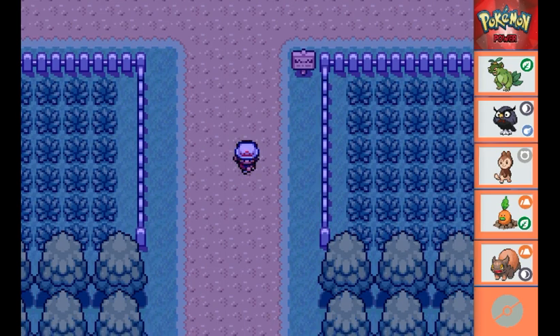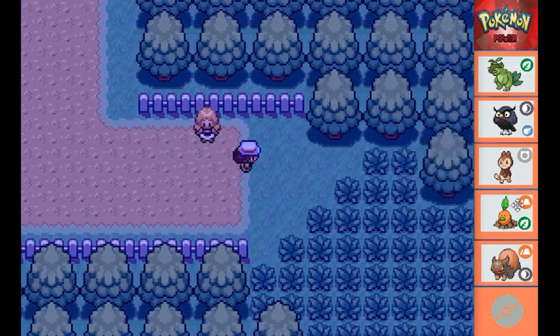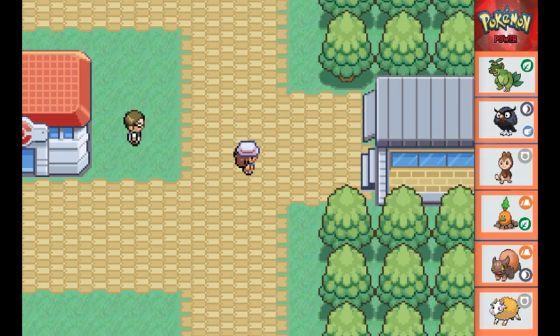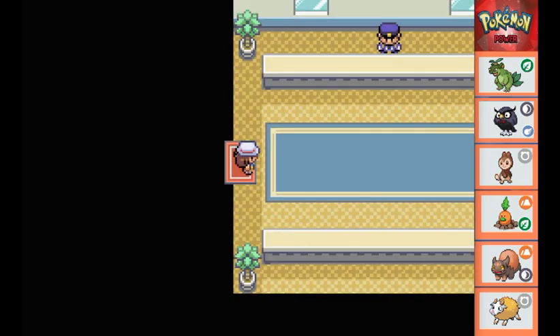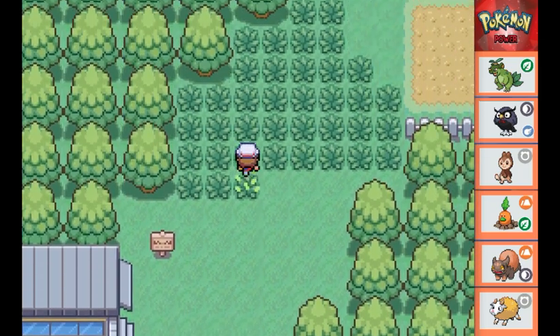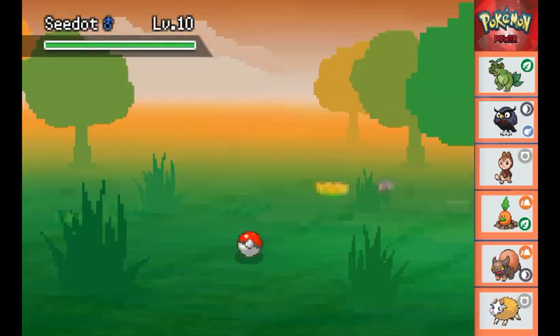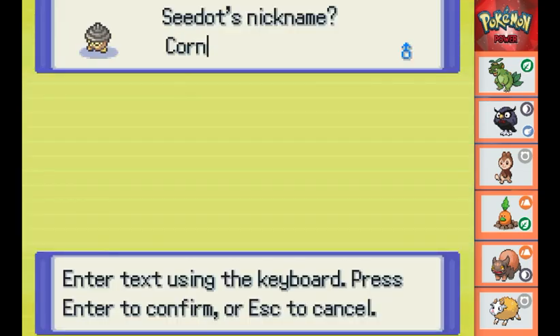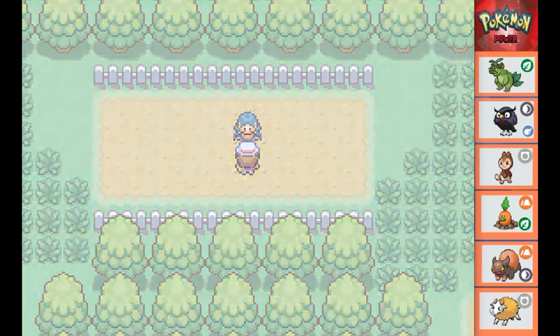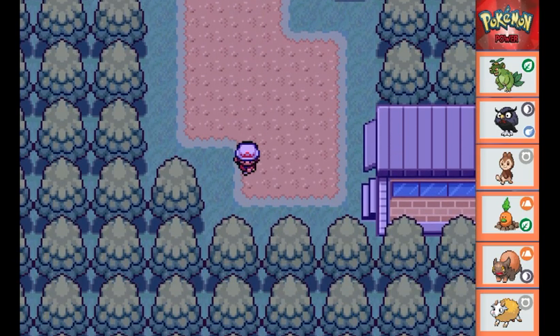Now that we've got that encounter, we make our way out of the farm and onto the next area. After making our way through Route 3, we find ourselves on Route 4 where we can get our next encounter, which turns out to be a Sea Dot that I manage to catch easily and name Korn. After that we battle some more trainers along the route, and Pumpkin evolves into Ivysaur!